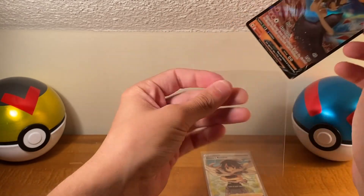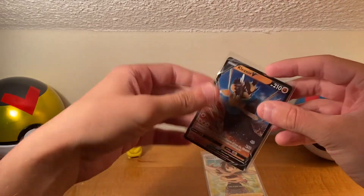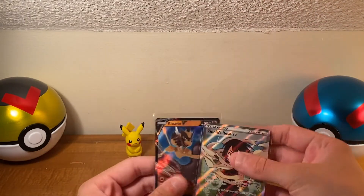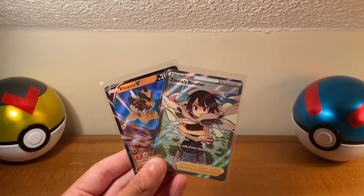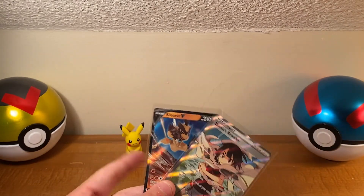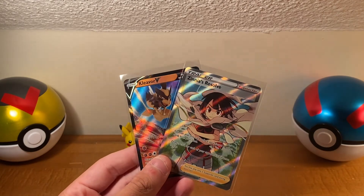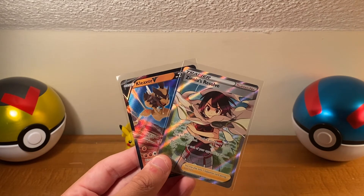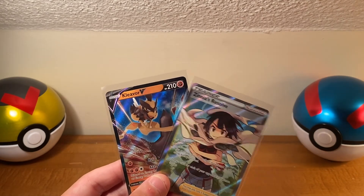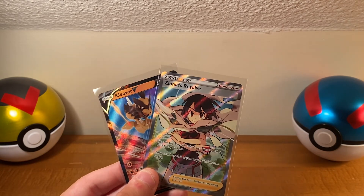That was an epic Pikachu box opening! Stay tuned for more videos and make sure to check out Monday's video when we cracked open Pikachu's friend the Eevee eraser blister. Hopefully everyone's doing well and having a great day — Ace Trainer BG out.